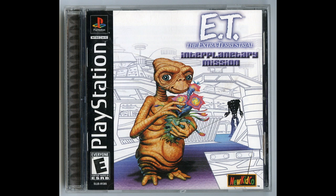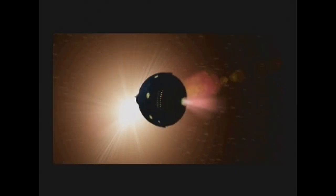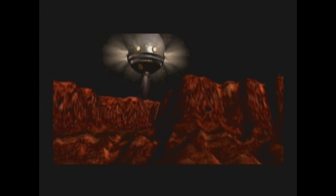This game takes place after the events of the movie. E.T. now has to save the universe by collecting plant specimens from various planets. The game and manual do not elaborate on how collecting plants saves the universe, but I guess we can fill in the blanks ourselves.